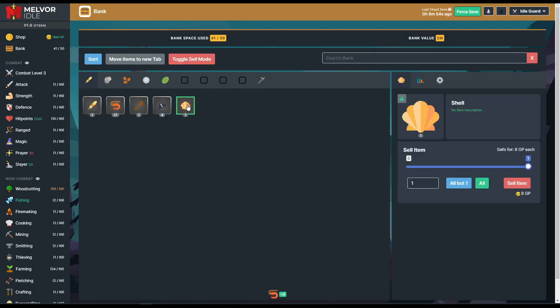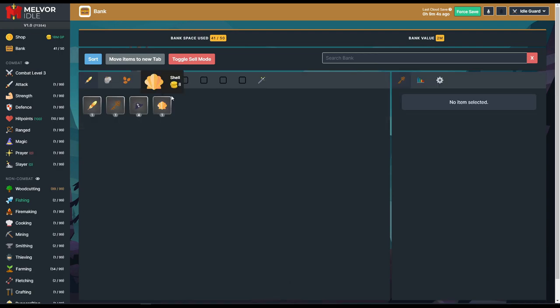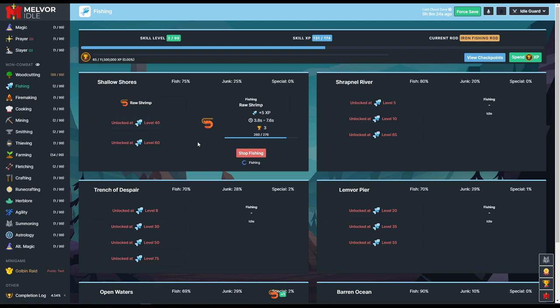So far I've gotten a shell, a key, and a lot of shrimpies. I'm going to move the shrimp over to the food tab. This is our current food tab — I've also been working on farming. Farming will be the only skill in this series I don't have a dedicated video for, since we're leveling it passively as we go. We're already halfway through level 2; there's not really anything I can do to make this go faster.